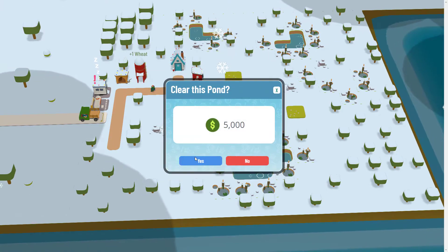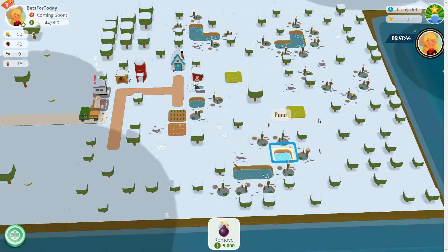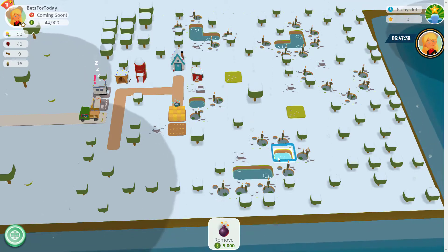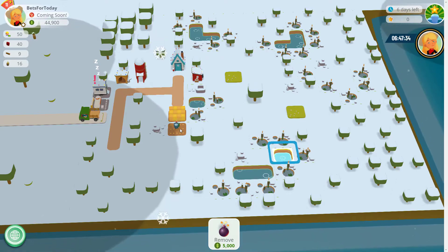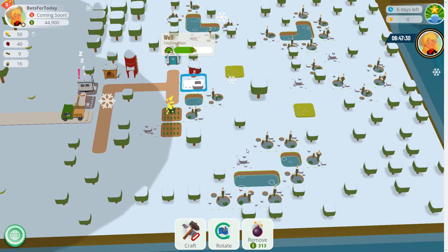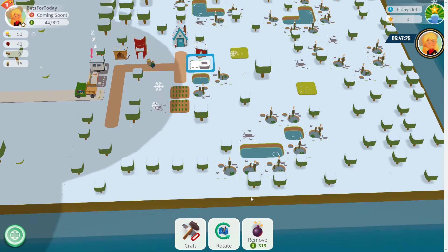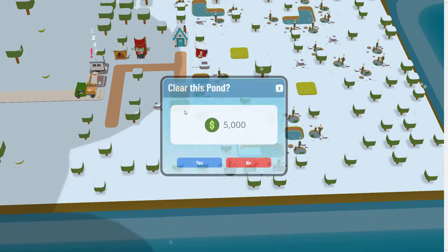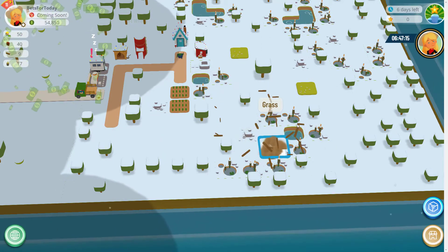Next to the marshes we can put some wheat fields. If you put a wheat field somewhere where there wasn't any grass, you'd need to water it — like he's doing now, taking water from the well. However, if you put certain things near the river, the river adds water to a few squares around it, so you don't need to do that, which is great.